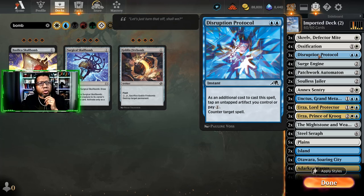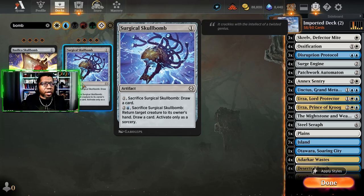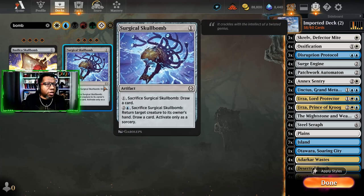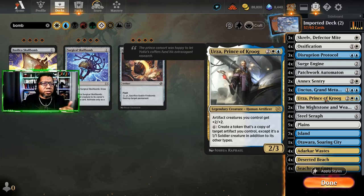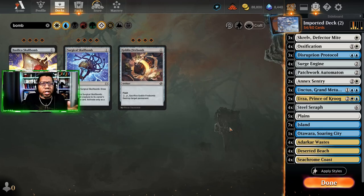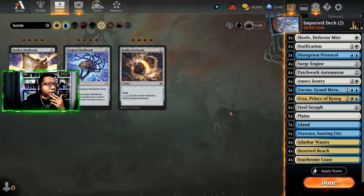The tough thing was Disruption Protocol — it was nice if we were already ahead and protecting a win, but it didn't feel like it helped us push toward winning. I think we still want some counters though. Soulless Jailer is only really good against Reanimator decks and if we're playing the Skullbombs, we could just bounce whatever they reanimated anyway. This Urza — these only cost one, I thought it was going to be better. Don't think it's worth it. I'm willing to cut one Urza Prince of Krug. I definitely want to play more Annex Sentry, especially running into the poison decks.